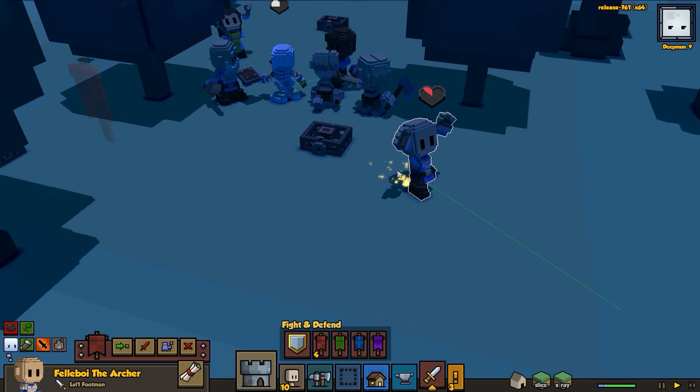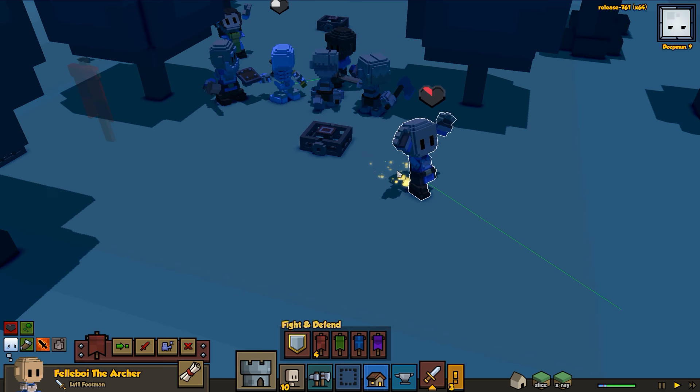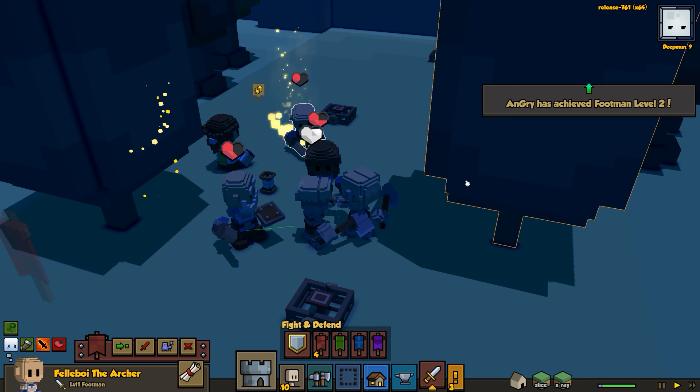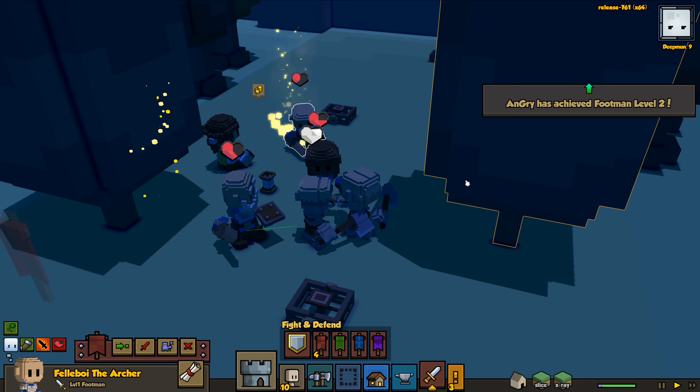There's something new in Stonehearth - when a character goes down they actually don't die right away, they can be saved. I kind of want to experiment with it a little bit, not that I want Fell boy to go down necessarily, but I'd like to see how that works. Fell boy, I'll have you run the other way - no point running through them if you need to escape.